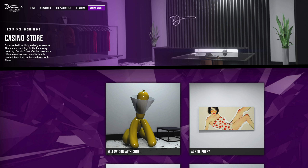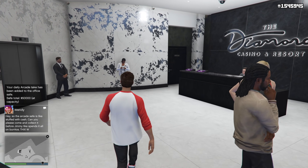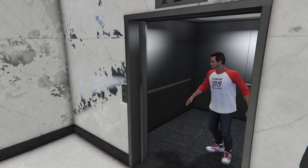One of the artworks shown on the casino store was the Yellow Dog with Cone. I don't know what about this item made people so excited, but it took the internet by storm. People were so obsessed with it that it was honestly the first thing they were looking forward to getting when the update arrived — acquiring enough chips to place this yellow balloon animal dog with a cone over its head in their penthouse.